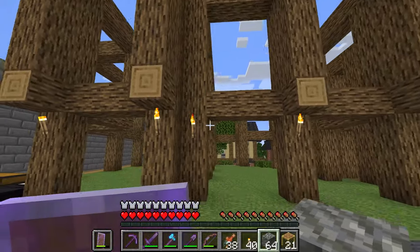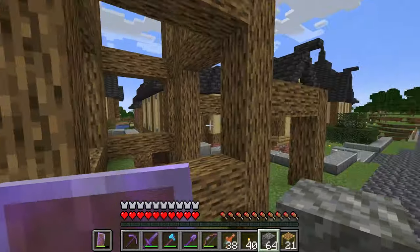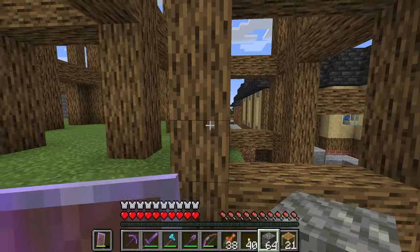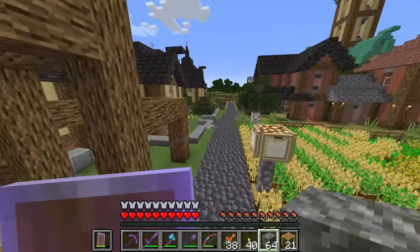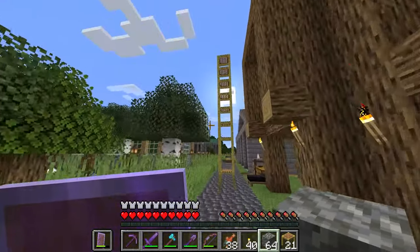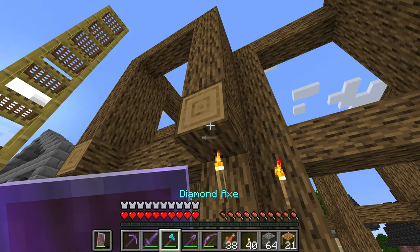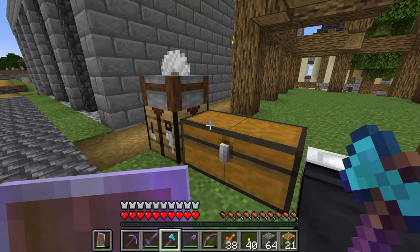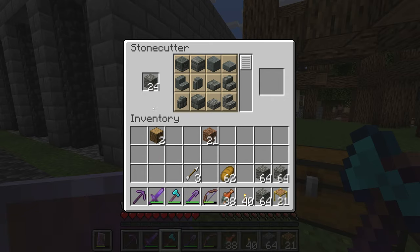I've got these three buildings all framed up, and I've got this little house. It's gonna be a weird little one, but I think it'll look good in the end. I wanted to give some space in between these. I think this is all just gonna be one roof. These aren't supposed to be here — these will be stairs. The thing I wanted to take a look at is to see how these blocks all look — the new tough block.